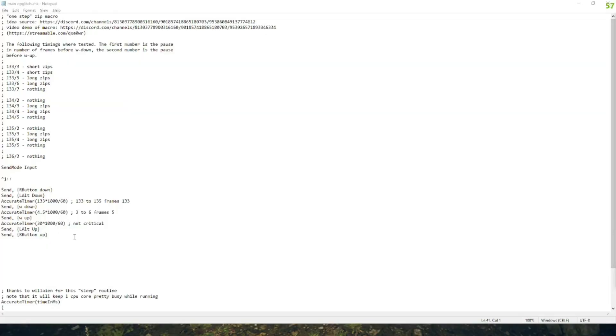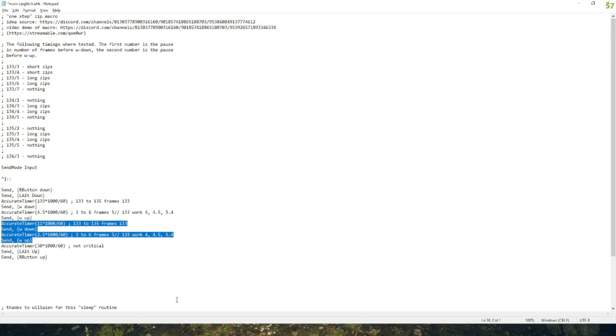Onto the mega zip. The code for the mega zip I have got here — all I've added is these four lines here. Remember, if you want to practice and not delete your code, you can always add in semicolons like this, and that line of code will not be executed. So if you don't want to use the mega zip, just do that. These are the lines of code I've added: you're going to wait 11 frames after you put your W up from your first press, then you're going to press it down, wait 2.5 frames, and then bring your forward movement up again. That's how I managed to get my mega zip working.